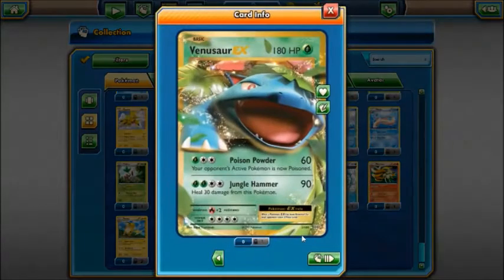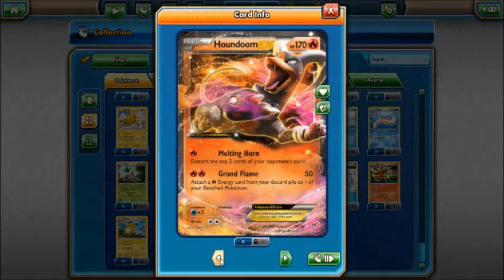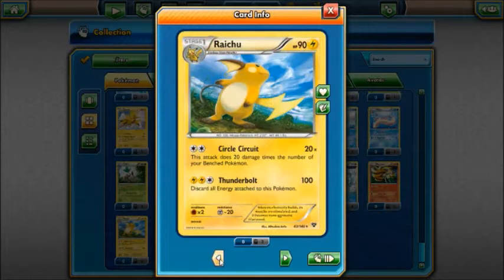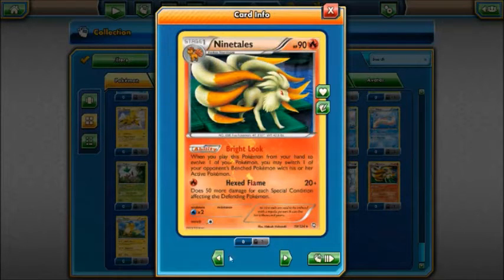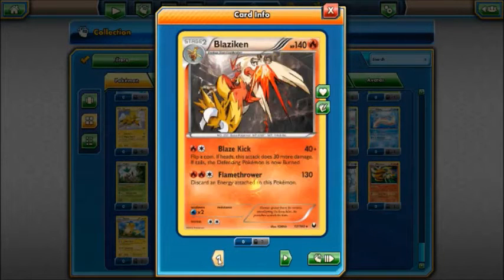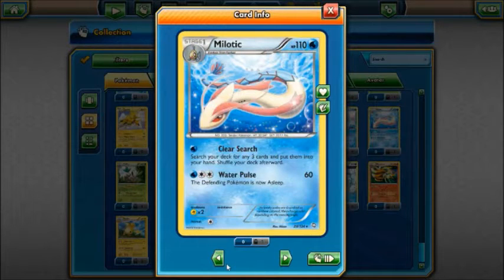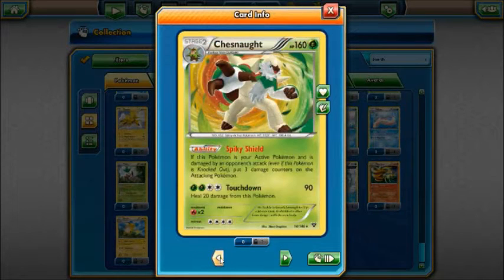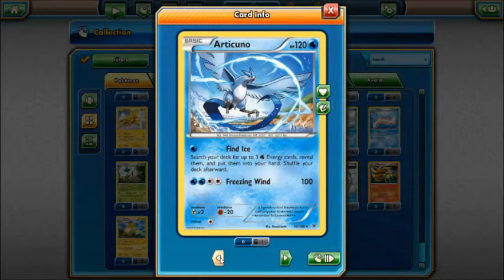We've got Mega Venusaur EX — I won this from doing the tutorial — a Houndoom EX, Samurott, Raichu. I love the look of some of these cards. If you hover over here you can see that it's a holo. Pretty sure all of the ones so far have been a holo. Ninetales — that's a reverse. Full Art Gyarados, Gallade, Emboar, Blaziken, Milotic, Lapras — one of my favourite Pokemon ever — Greninja, Delphox, Articuno — another one of my favourites — and Zapdos. So that's about it.